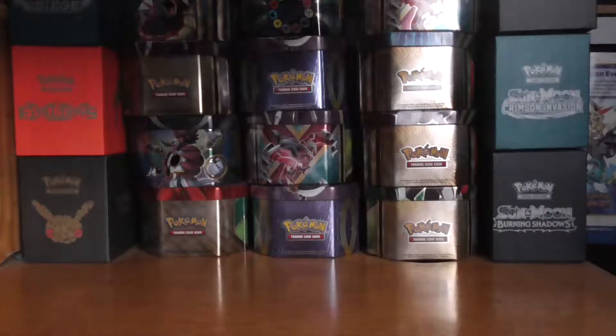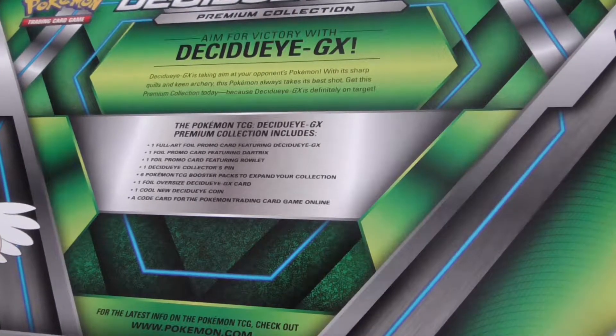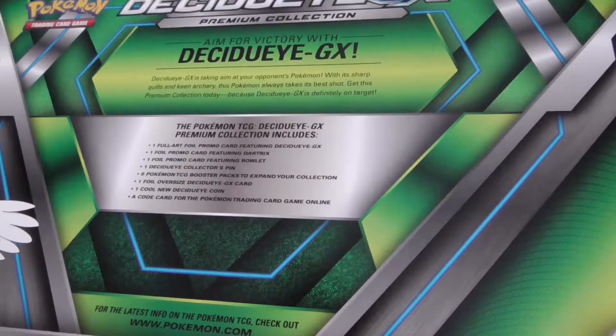In this you get a full art foil promo card, a Rowlet, a pin, six booster packs, one oversized foil card, one coin, and a card.